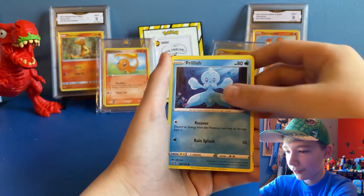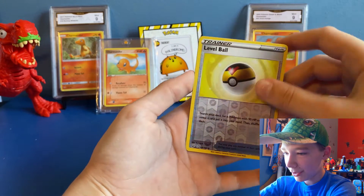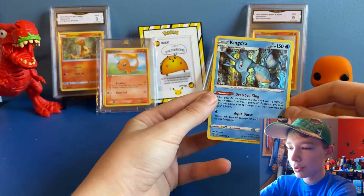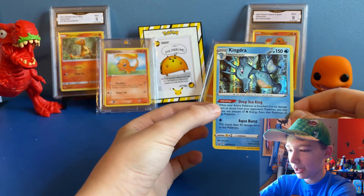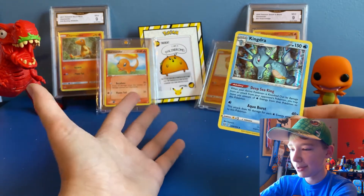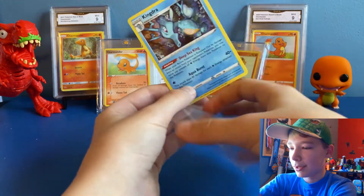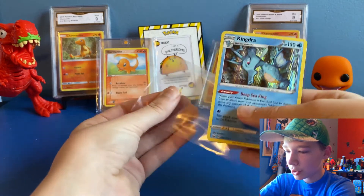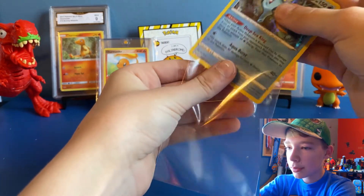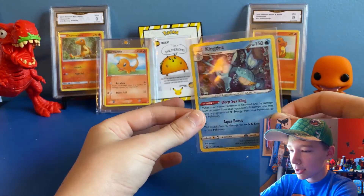Sableye, Frillish — ooh — Reverse Hollow Level Ball, and a Hollow King's Decree! I don't think I've ever gotten a King's Decree before — like, that's the first time I've ever gotten one. Let's sleeve that one up. Got a nice King's Decree.